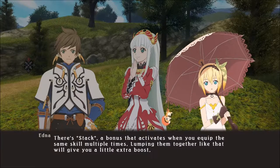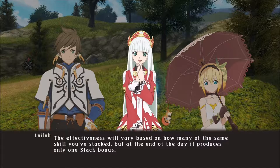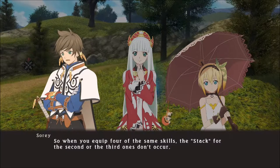There's Stack — a bonus that activates when you equip the same skill multiple times. Lumping them together like that will give you a little extra boost. The effectiveness will vary based on how many of the same skill you stacked. But at the end of the day, it produces only one stack bonus. So when you equip four of the same skills, the stack for the second or third ones don't occur.